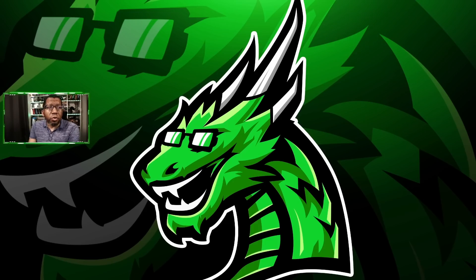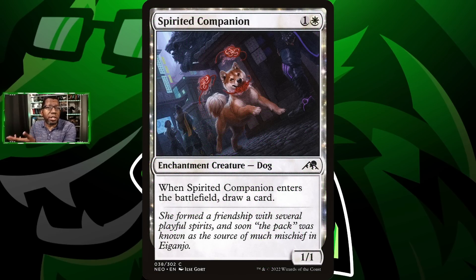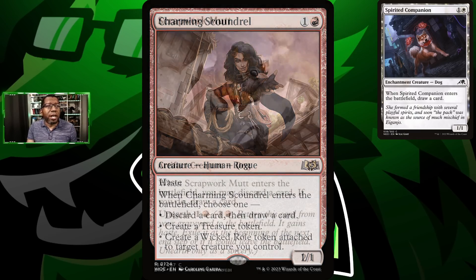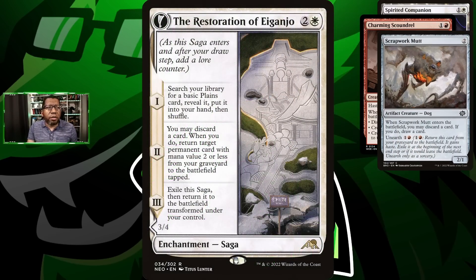We're going to try to end the game as quick as possible. We're going to need some Spirited Companion to dig for the cards we want. We're also playing Charming Scoundrel because this card is fantastic and shows up in a lot of standard decks — it makes treasure to cast our bigger things, gives us something to sacrifice, and helps us dig. Scrap Mutt kind of does the same thing, giving us two shots at drawing cards and putting something in our graveyard.